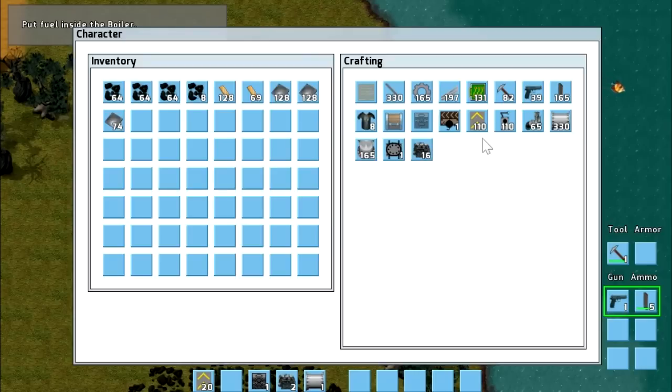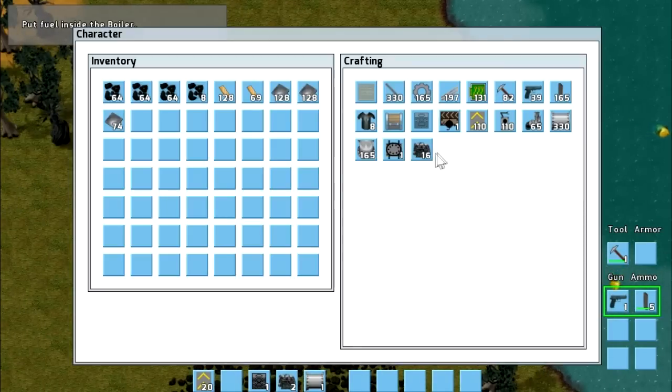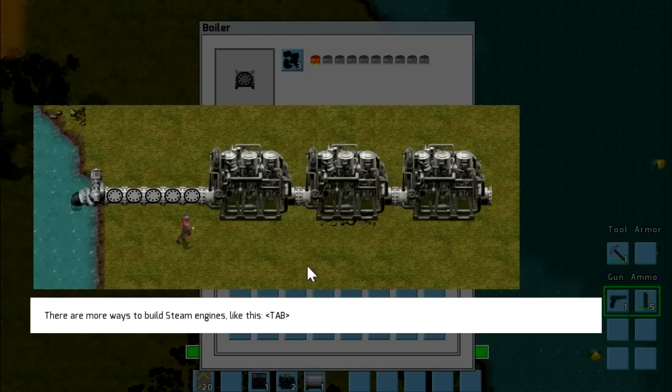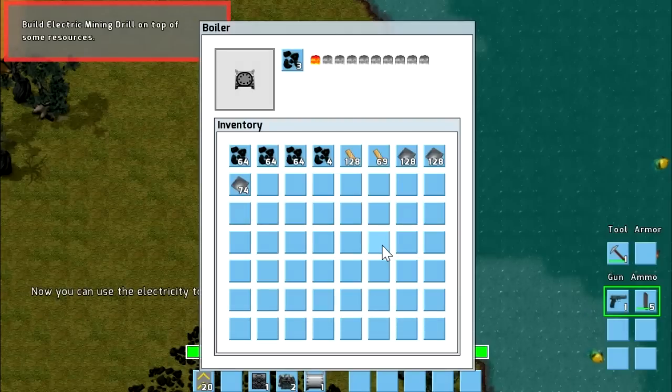But we're going to start building some transfer lines. Let's just do what it wants us to first. It wants us to put fuel in the boiler, which we will gladly do. And that's going to show us some ways that we can actually set up boilers just in a row like that.